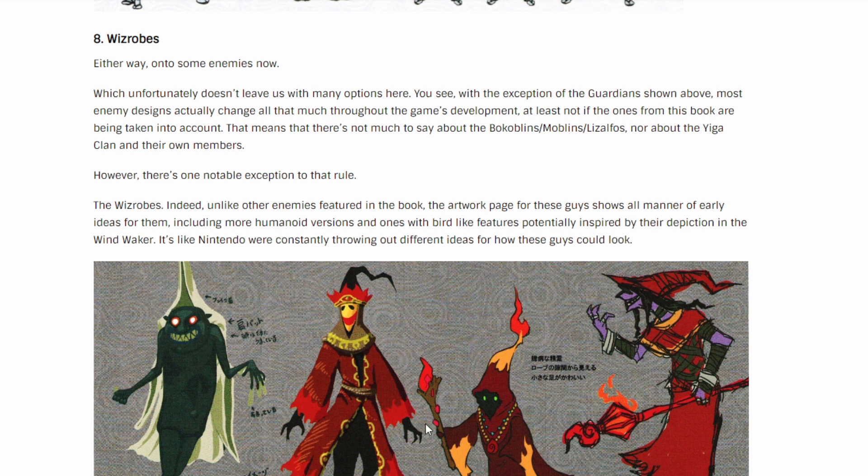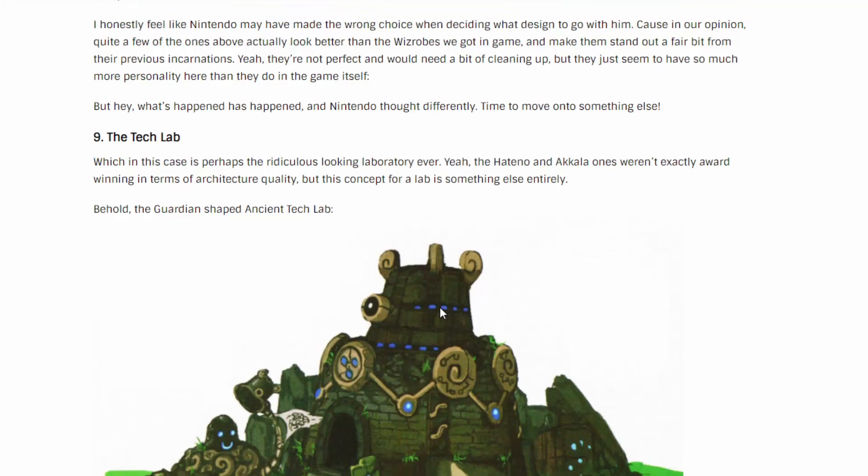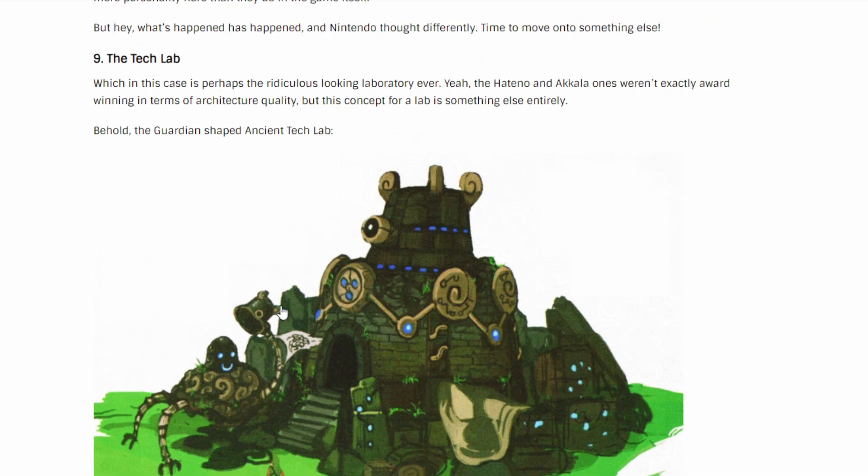This is probably what they look like underneath the robe, which is kind of accurate. We got the robe, the staff — pretty good. Next we got the tech lab, which has a guardian with a smiley face like 'hey man, what are you doing, I'm not trying to kill you right now.' This looks pretty cool — a bunch of guardian parts, a little dismembered from the years.